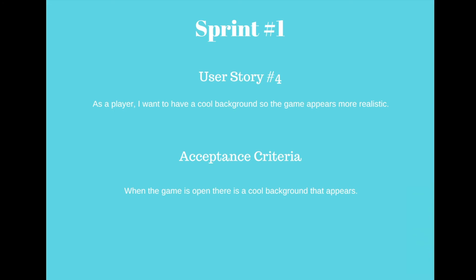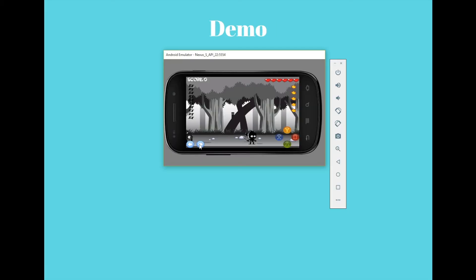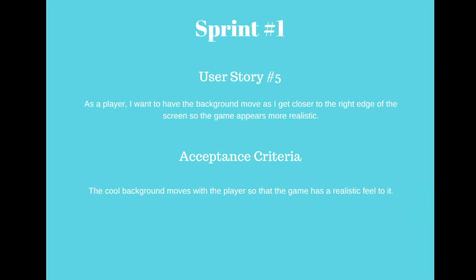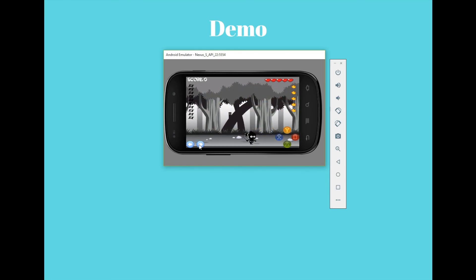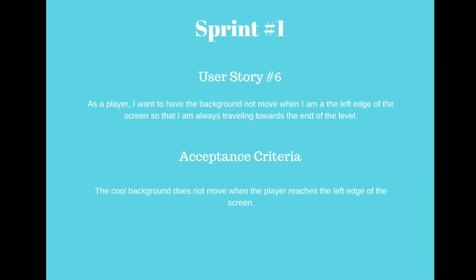My fourth user story was: as a player, I wanted to have a cool background so the game appears more realistic — acceptance criteria, when the game is open there is a cool background. My fifth user story was: as a player, I wanted the background to move as I get closer to the right edge of the screen so the game appears more realistic. As you can see, as I move right the background moves with me. My final sprint 1 user story was the background does not move when the player reaches the left edge of the screen so that I am always traveling towards the end of the level.